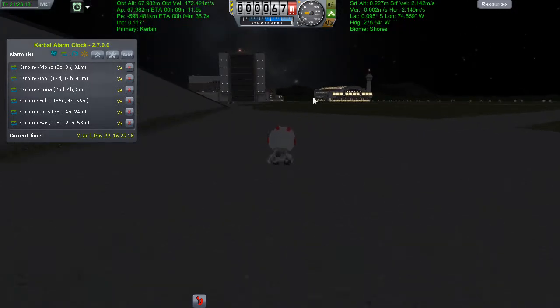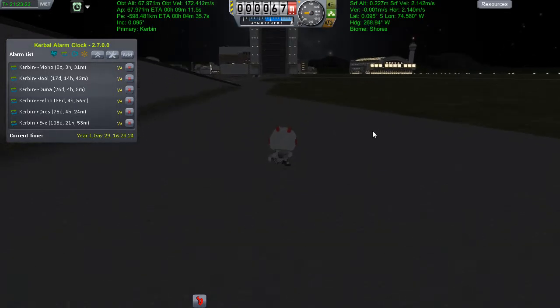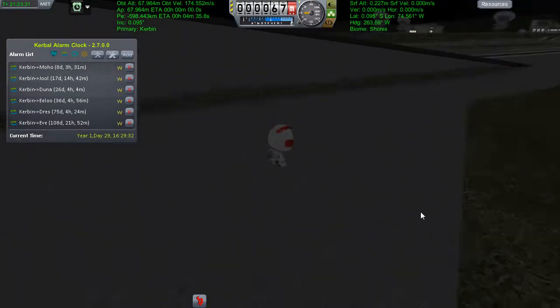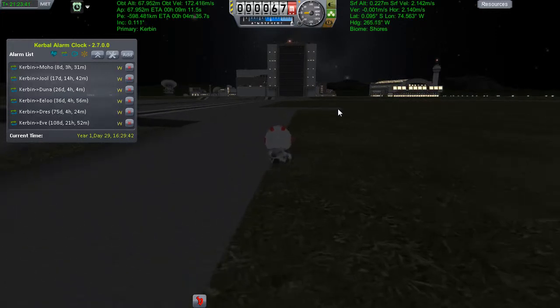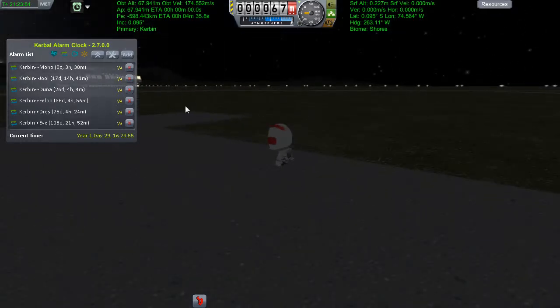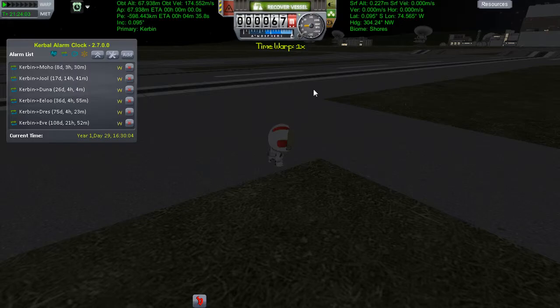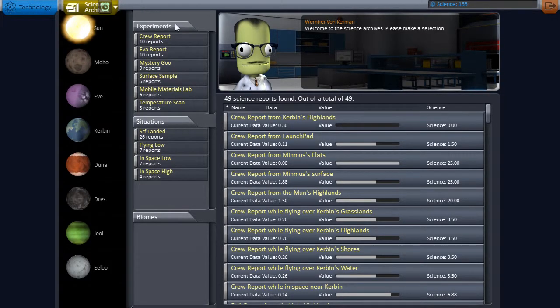Moho is on a tight orbit around Kerbin, which means the alignments happen more often. This time we're going to have a flyby - something with a little bit of science on it, something that lets you go there, come back, and prepare for the next manned mission. For this first one I'd like to put a satellite up there. By the time I cut and come back, I've got the ISA mapping satellite added to the mod list. Let's recover Jeb - I should have done a surface sample.